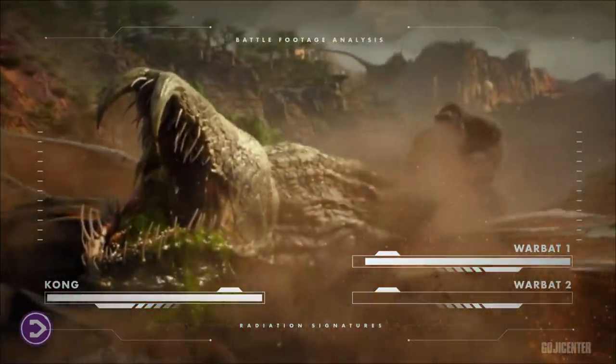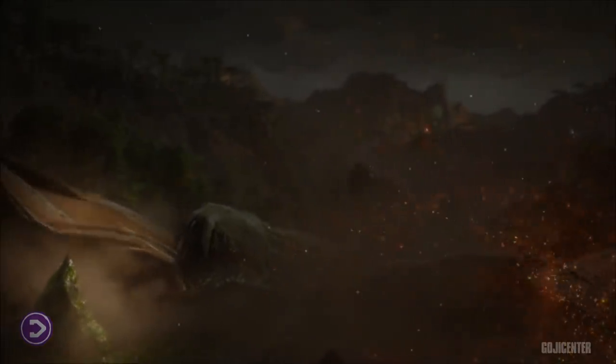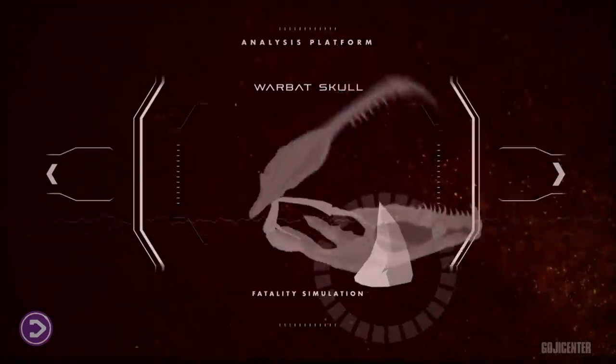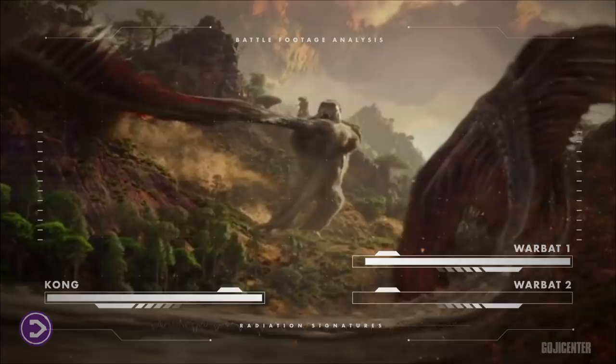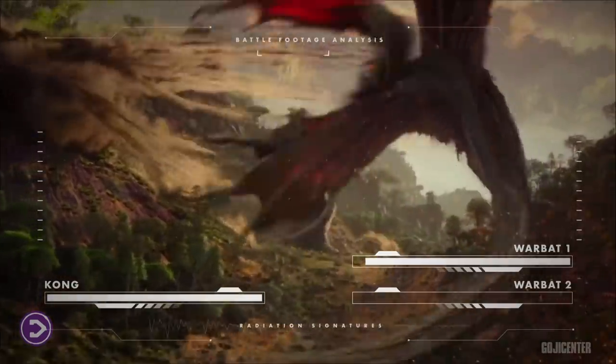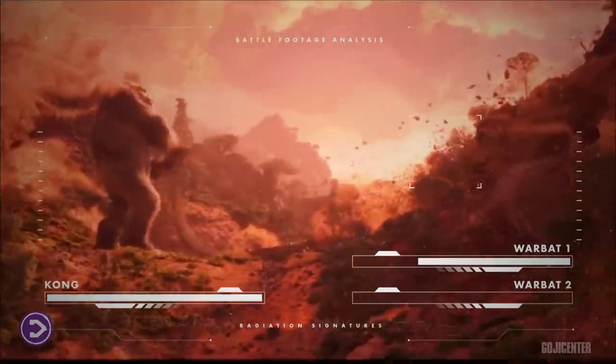What really killed the Warbat was a sharp stone protruding from the ground, which pierced the Warbat's skull, killing it immediately. Fortunately for Kong, the first Warbat that was taken down seemed to be larger than the second one, based on the lengths visible in these clips.